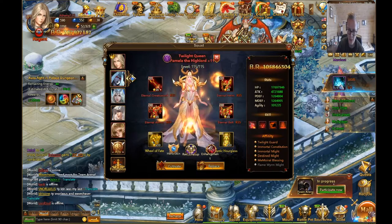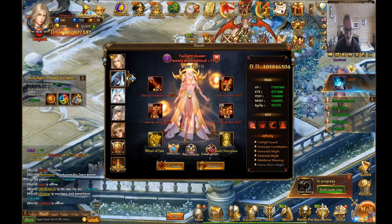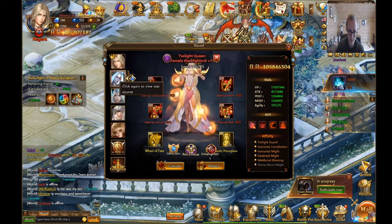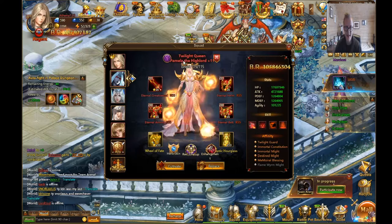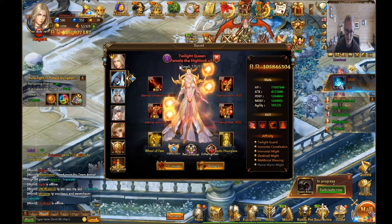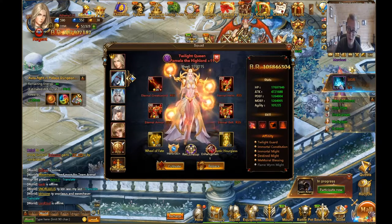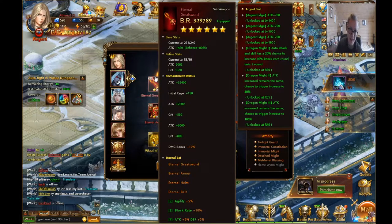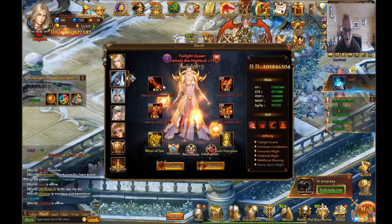Once you have a full eternal set, start starring them up — get everything to 3-star. If you have legendary gear, don't even focus on eternal gear for anyone else. After that, the first thing I focused on was getting a 6-star sword, which gives you a lot of stats.